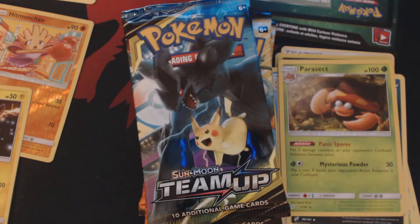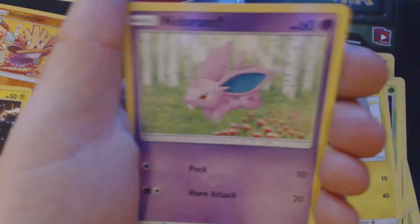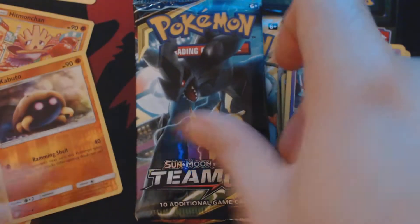This is the front left-hand corner of a sealed booster box. Here we have Exeggcute, Helioptile, Meowth, Nidoran Male, Larvitar, Grass Energy, Fairy Charm UB, Charmeleon, Unidentified Fossil, Reverse Holo Kabuto, and Alolan Marowak.